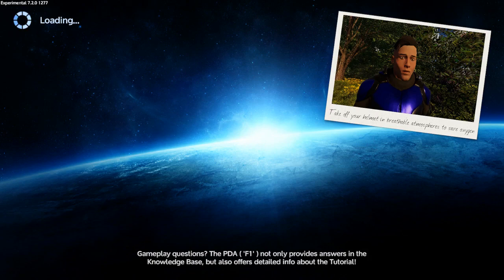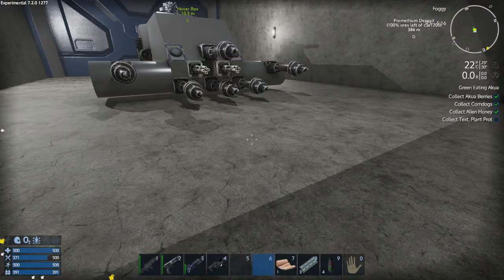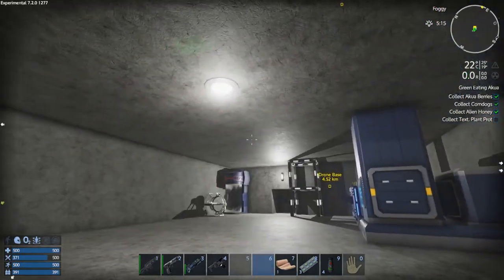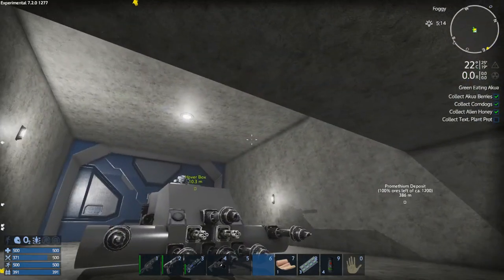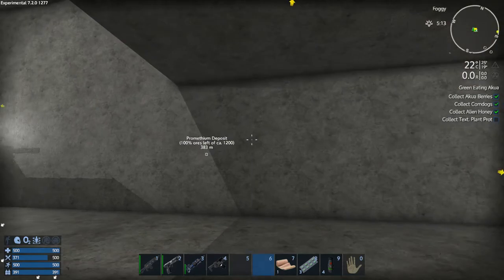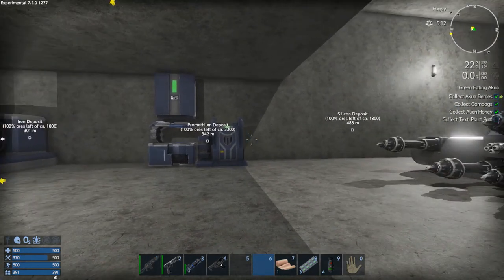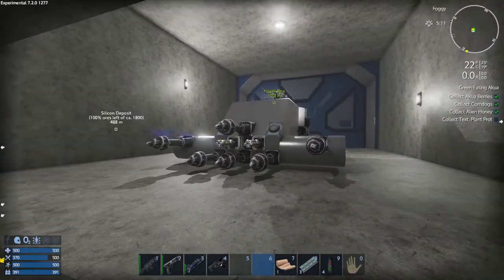Hey GTI fans, welcome back to another episode of Empyrean Galactic Survival. This is your host, Zealot. This is my Alpha 7 series, episode 10 — double digits in the Alpha 7 now. This is the experimental branch, currently running 7.2.0 build 1277.